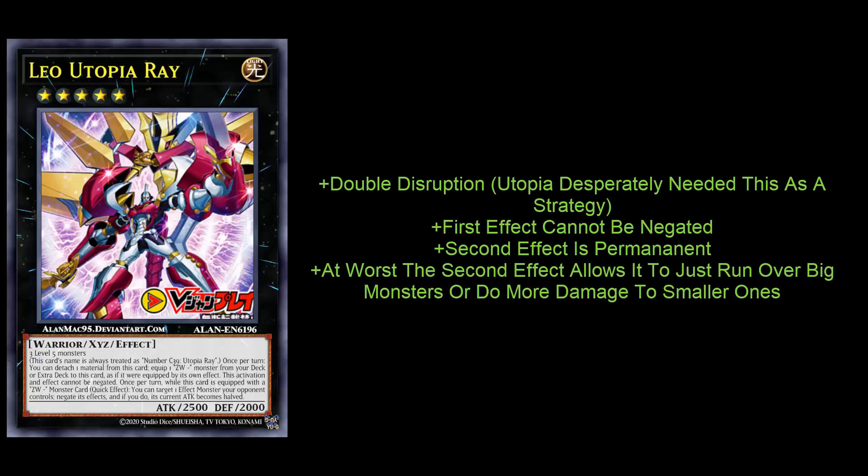The one thing I question is: this just power creeps Dragonic Utopia Ray, the cover card of Lightning Overdrive. They basically do the same thing — putting ZW weapons from the deck or extra deck onto your Utopia monster — except Leo doesn't need the battle phase. He does it instantly by detaching material and your opponent can't stop it. On top of that, he gets a second disruption as a quick effect, which Dragonic Utopia Ray should have had but didn't. Some people say make Leo going first and Dragonic going second, but I still think Leo is probably better even going second because your opponent just can't negate his effects.